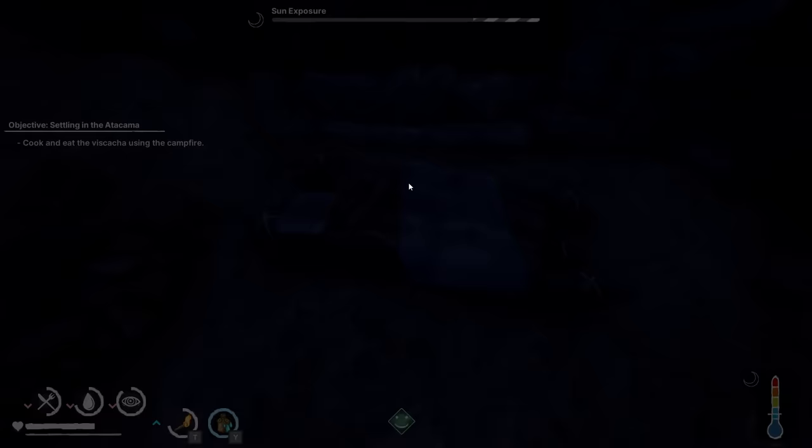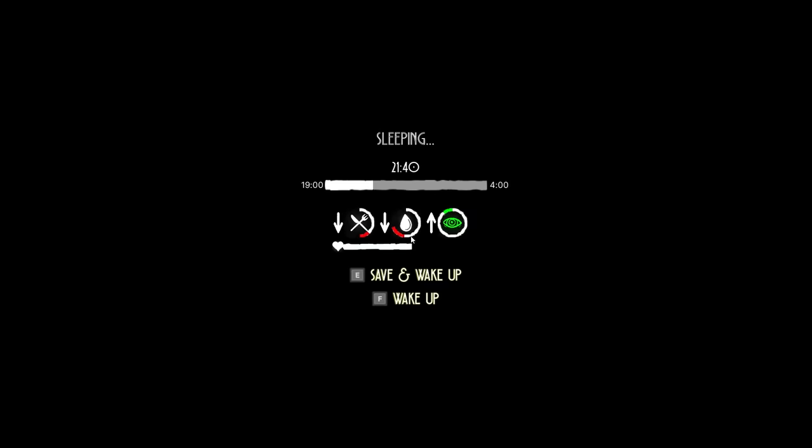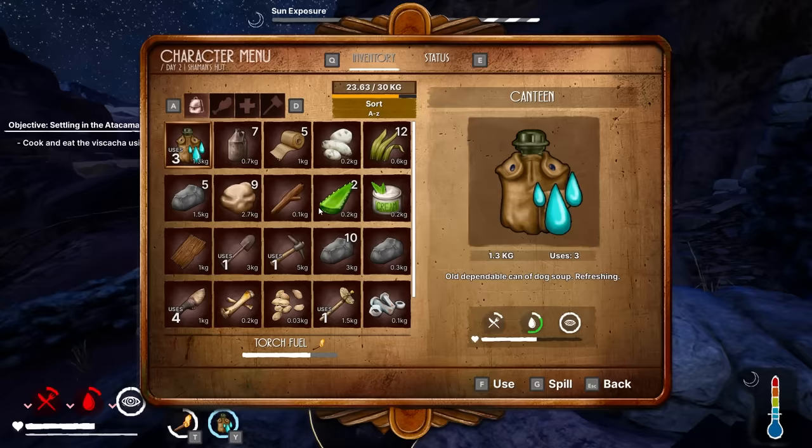I'm going to go to bed. Let's sleep. This is a system I've never seen before. Our hydration is depleting really, really quickly, and hunger too. Save and wake up. There we go. We need to drink quickly though. We don't have anything on us - well, we can use this. Okay, sorted. Now I need the food that I stored in this box.